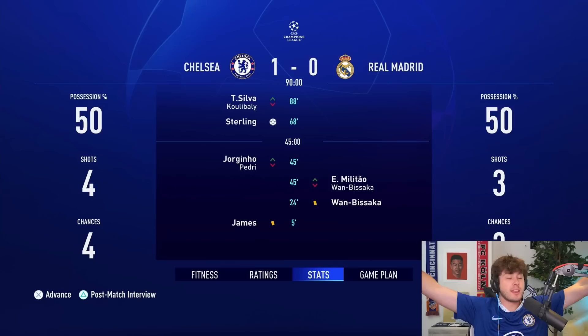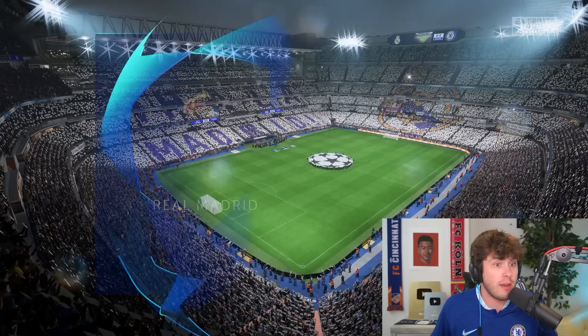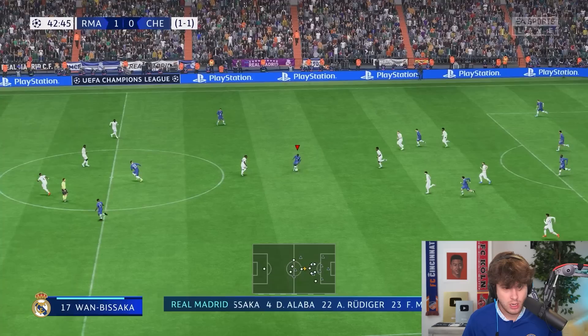Same system as Barca — simulate the first game and do playable highlights for the second game. Leg one result: we win one. Amazing. To update the team for the next match, everyone's pretty much trending up, so there's no need to take anyone out except Reece James who's picked up a red card. Playable highlights for the second leg — we're only going to do attacking plays here. This could get interesting.